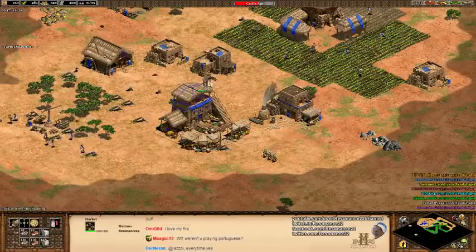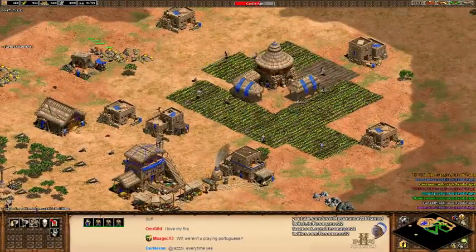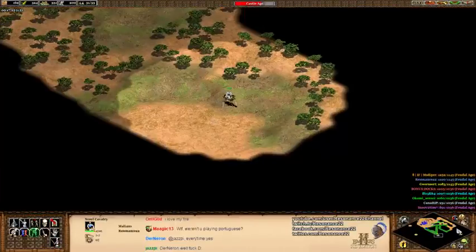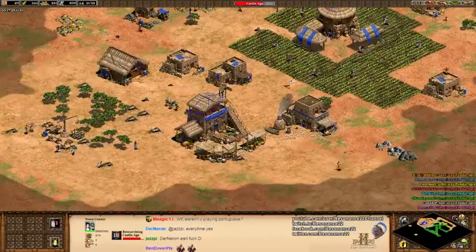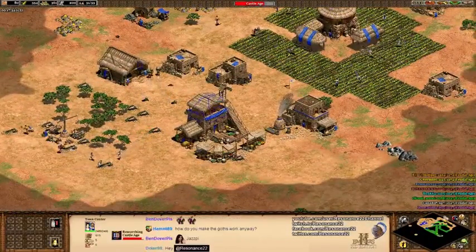Getting men-at-arms rushed by the Goths — well that sucks, as I am wide open and ripe for the picking. I don't even have a barracks yet. This map is like anti-Resistance — I'm gonna have to fight him with my villagers because I have no other option.